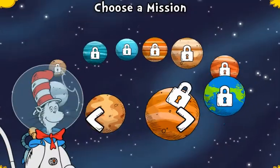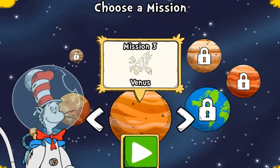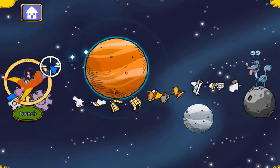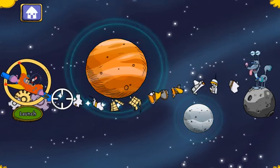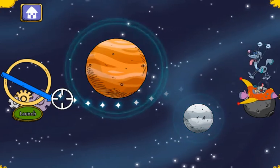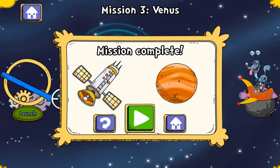Look at all those planets and moons. Where should we go next? Venus! The Space Racer is a great cleaner-upper. Let's scoop up that space junk. We'll be done before supper. Amazing! You did it. You're really the best! Now, Chuck, we'll continue to go on with our quest.